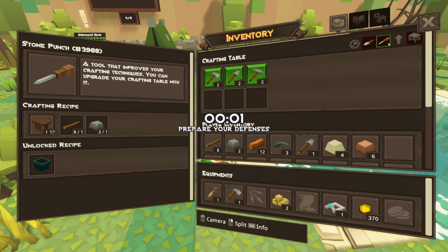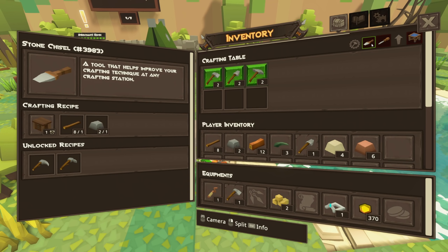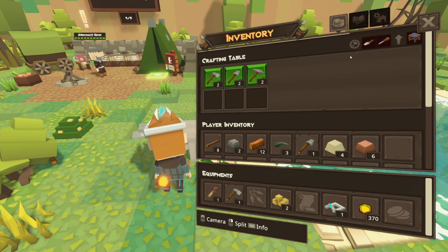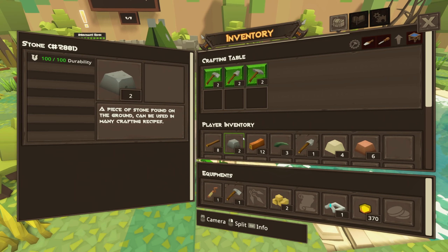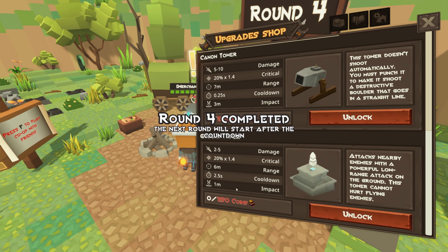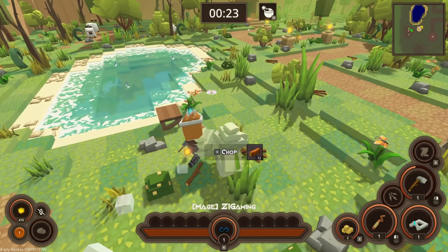Crafting table level two. A stone punch — a tool that improves your crafting technique so you can upgrade your craft table with it. Interesting — a tool that helps improve any crafting technique at any crafting station. Is that just a plank and a rock? I'm not actually sure how to upgrade stuff here. Unless we go into here — there's not a secondary menu. Maybe the merchant. Oh wow — cannon tower, ground tower, slam tower, healing tower — those are all cool, but how do we upgrade our crafting table? I'm still not sure.